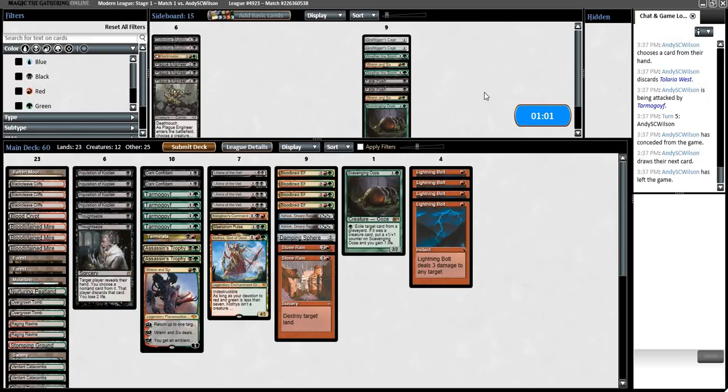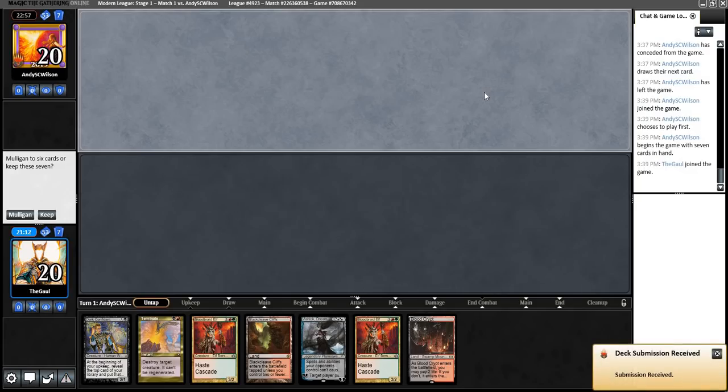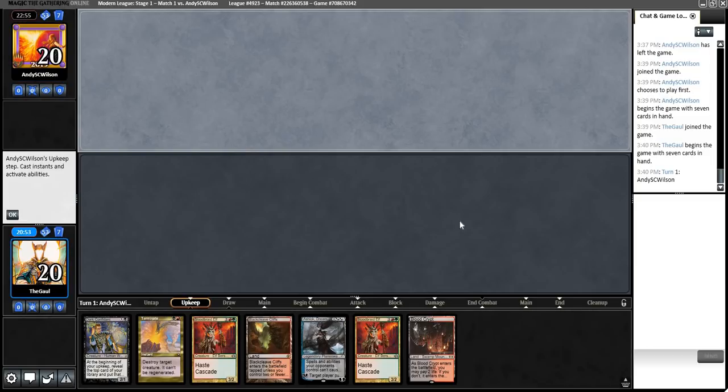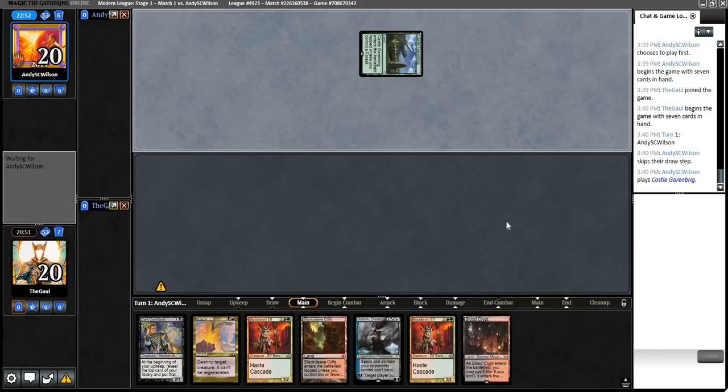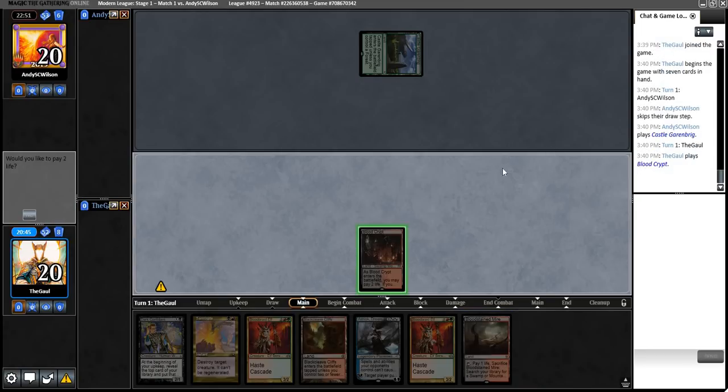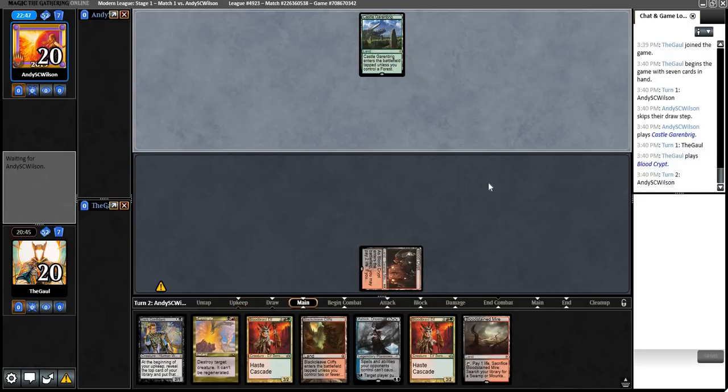Clothys is also a card I would normally consider on the chopping block, but we're here to test it. It's kind of on the same level as a second Scavenging Ooze or a Huntmaster — it's just like, not great, but ultimately reasonable enough. This hand is very slow but it's got a lot of stuff we like, specifically thinking of Ashiok here. I think I'm going to keep it, but this really is all in on Ashiok just hosing them. If our Terminate was a Lightning Bolt, or if we had discard, that would be a different story.